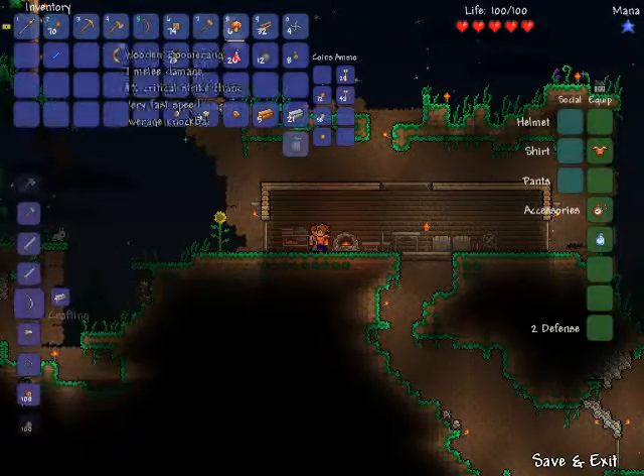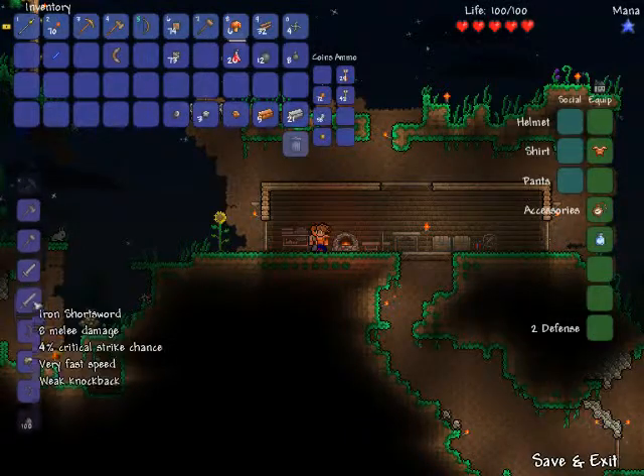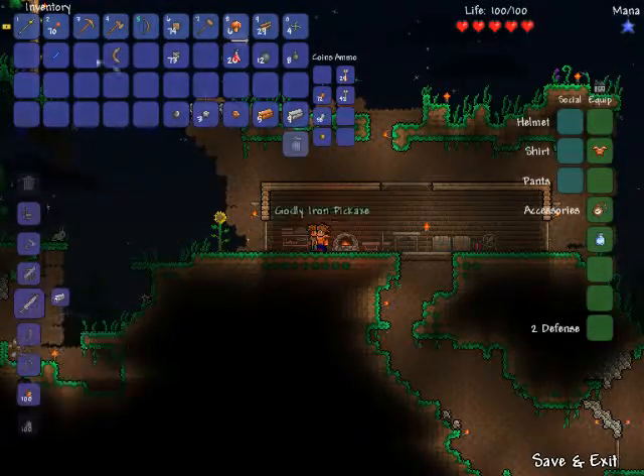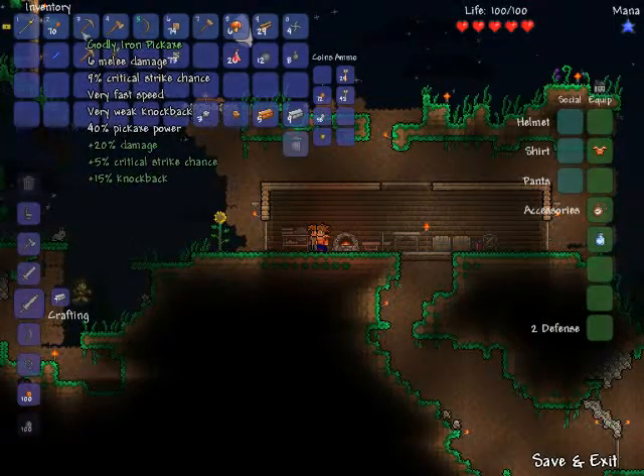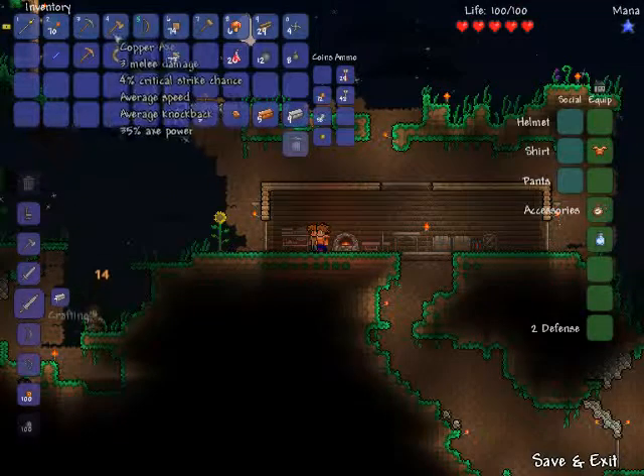Would we rather build a helmet or a bow? I think we'll craft the axe. Fantastic - it's a godly iron pickaxe! 20% damage and knockback. Great, let's go - time to venture into the wild.